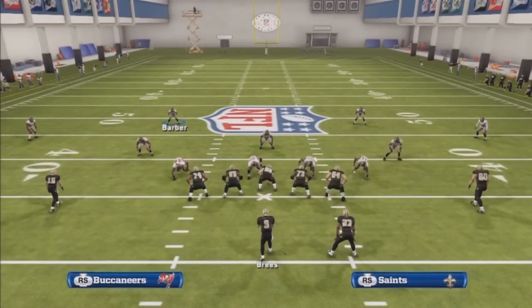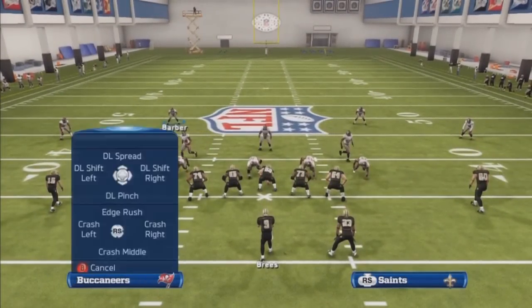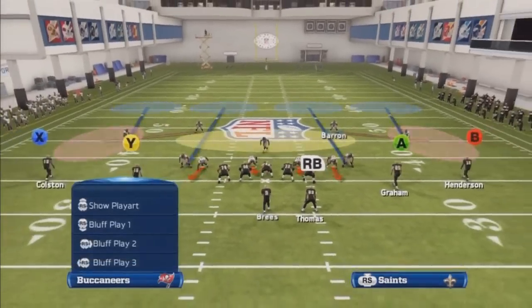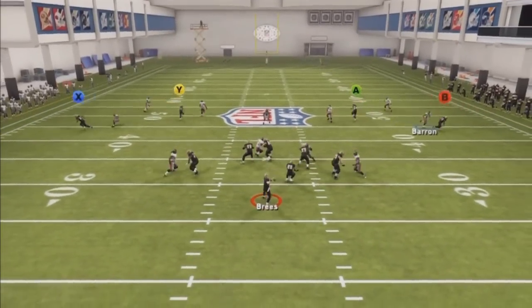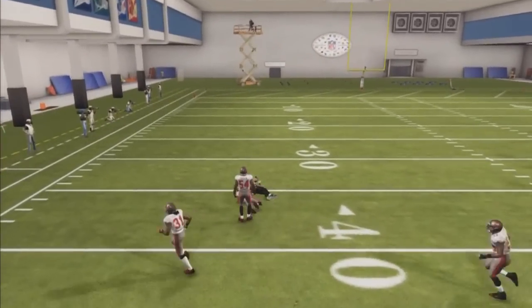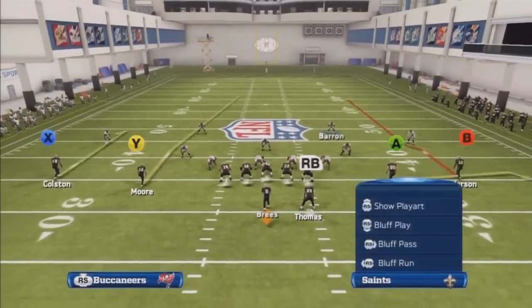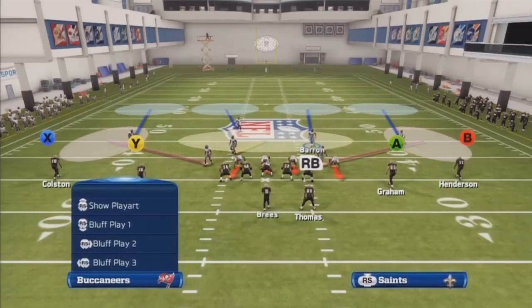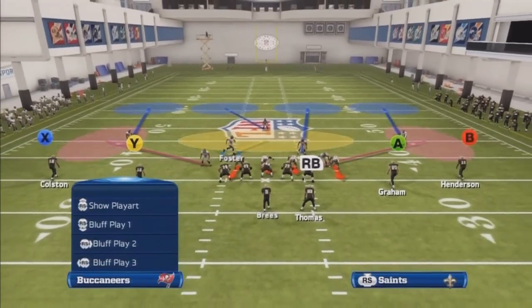Real quick — out of that 3-3-5, you want to be usering either the free safety or the middle linebacker. Out of the 4-3, same thing: you want to be usering the free safety or the middle linebacker. Let's put these guys in purple zone just in case he puts the outside guys on out routes or something like that. As you can see, no one's really open. He tries to pass — got a fluky catch there, but the guy is on it.